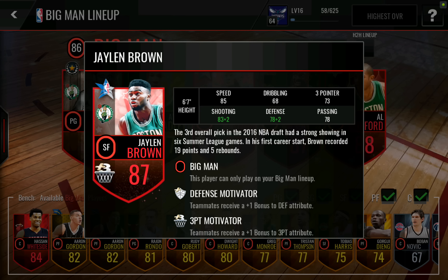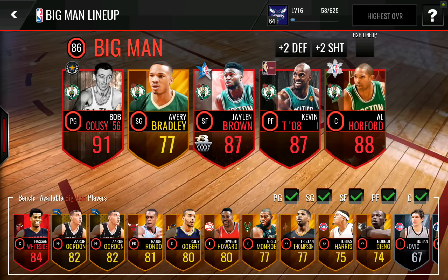Jalen Brown has 85 shooting, 80 defense, 78 passing, 73 three pointer, 85 speed, and 68 dribbling. Pretty solid card overall.